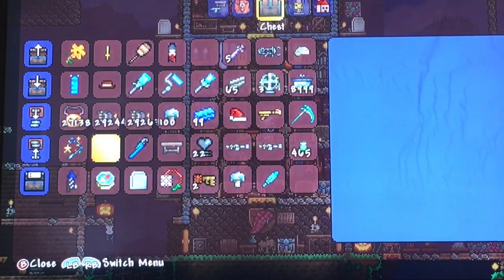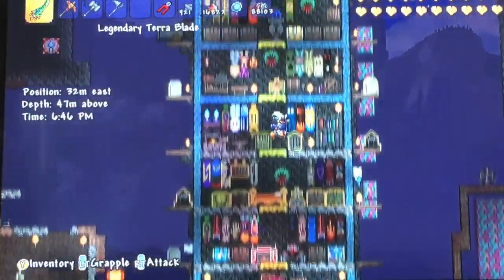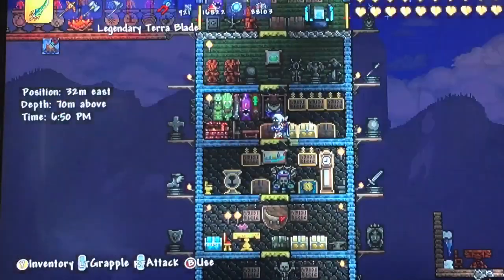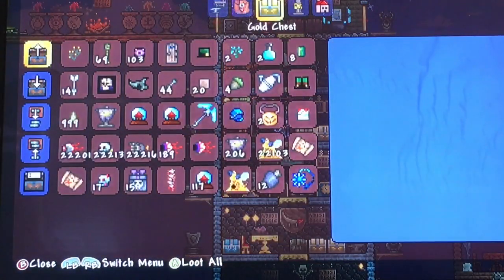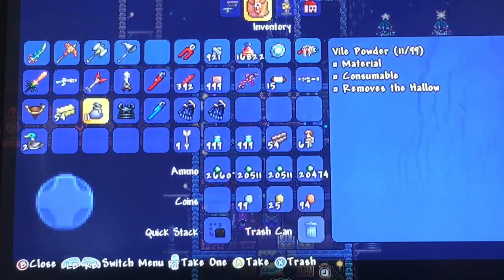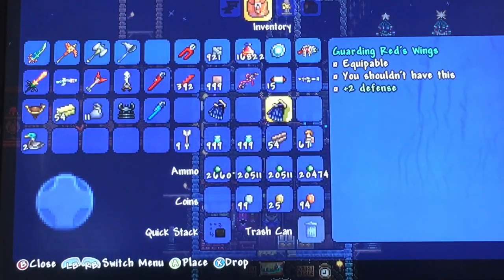I'll be right back once I find out which stuff I want to duplicate. All right, so I found a few items I want to duplicate — I already duplicated these red wings earlier.